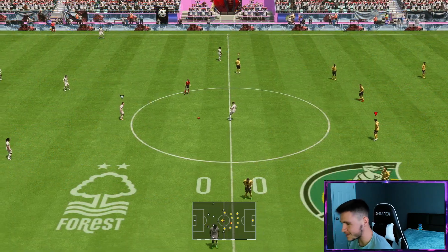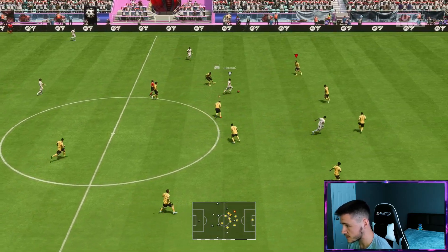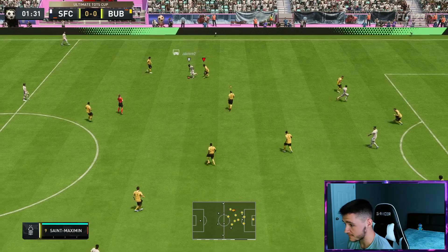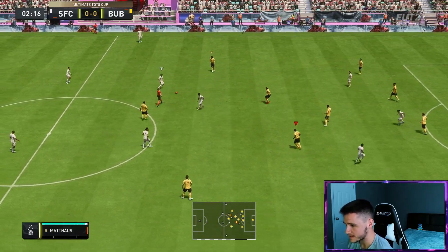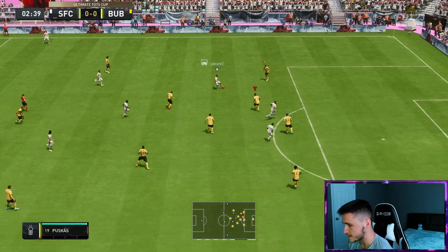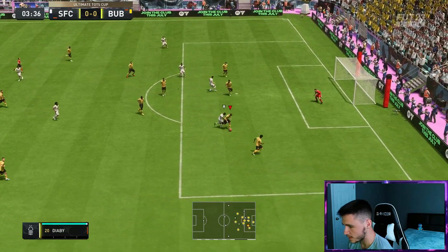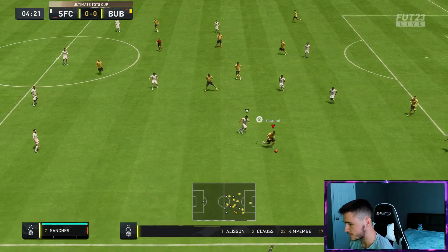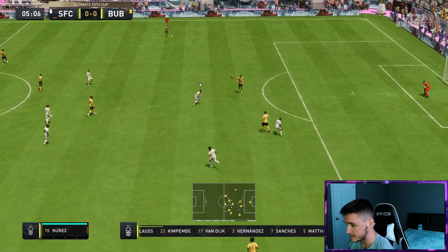Here we are jumping into our final game using the new Champions League Kaká card. To be completely honest, in order to complete the SBC I think it's like 900,000 coins — it's a very very solid card. I don't think the upgrade compared to his FUTBIRTHDAY card is anything too crazy, so if you maybe already have his FUTBIRTHDAY card I don't really recommend completing this one. But if you're looking for a new icon or super sub and you do have a lot of fodder in your club, I do think this would be a pretty solid SBC to complete.